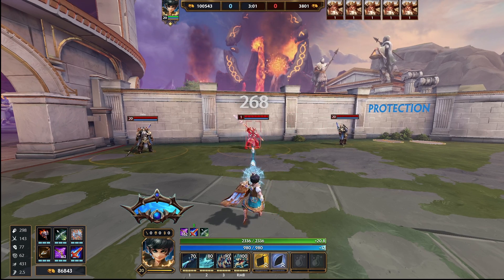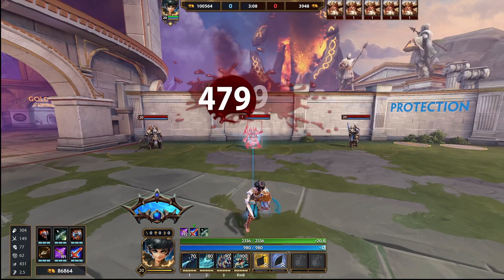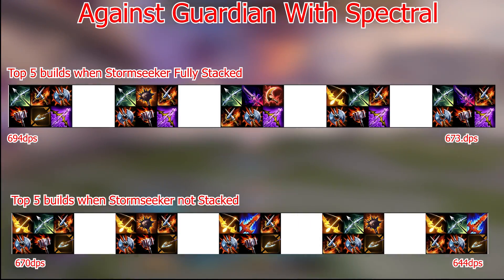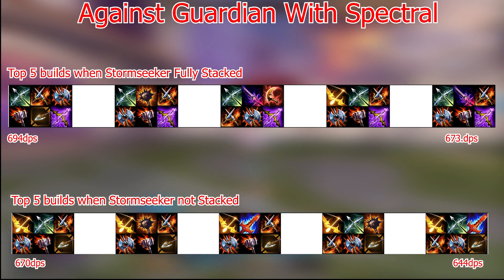Let's have some fun and look at the top builds when Stormseeker is fully stacked, providing 170% attack speed. First let's look at guardians with spectral. At the top we can see the top builds when Stormseeker is fully stacked against guardians with spectral, and at the bottom are the standard builds when Stormseeker has no stacks. There's not actually that much difference — you still have to go Executioner and Kins in every single build. Silver Branch has been slightly more prioritised because it's providing 120 power now, but most interestingly crit is now being prioritised. You don't need attack speed items anymore because Stormseeker is providing so much, which provides room in the build for crit. Even though the enemy has spectral, Deathbringer and Rage do provide a decent damage multiplier.